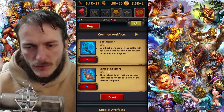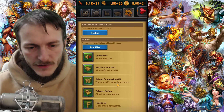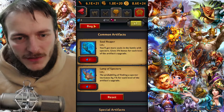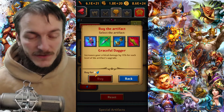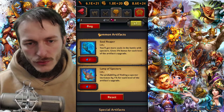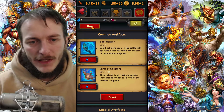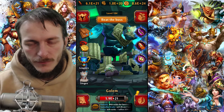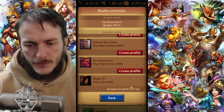Let me go to my main account now and talk about all other artifacts. As you can see, the next artifact to buy already costs eight souls. That's why it's important to buy these two artifacts as soon as possible, because you might not be lucky and end up without them when the price is very high. It's better to think about it in advance.